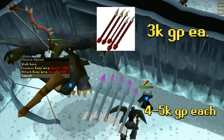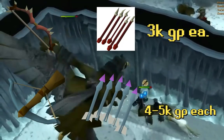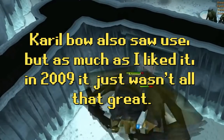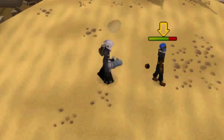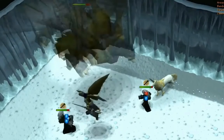Around this time, the main weapons for rangers were the dark bow — but dragon arrows were around 3k a piece — or dragonstone bolts (e), which were four to five thousand GP per bolt, very expensive. Whereas with the hand cannon, the shots were dropped 100 at a time and were pretty common, so really the only main cost you had to worry about was the hand cannon exploding on you.